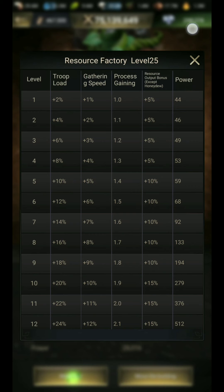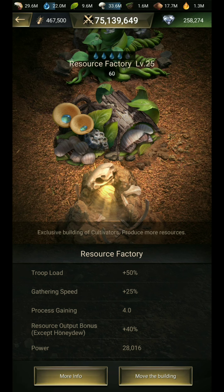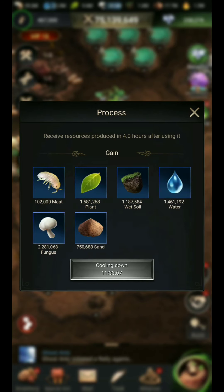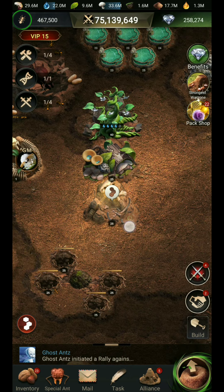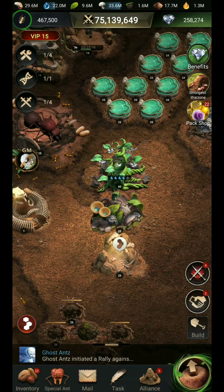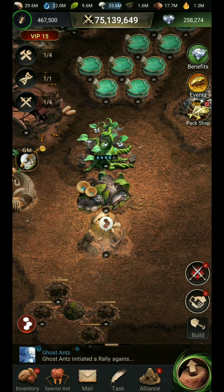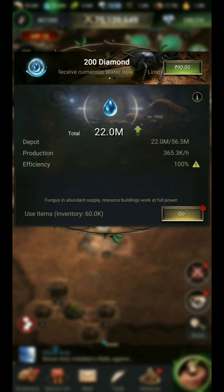You will gain a gaining process of 1.0, 1.1, 1.2 — it means if you upgrade to level 4, the 1.3 four-hour resource collection gives you a bonus collected every 12 hours. So you will get a large amount of water from here. These are the things you have to do to fulfill your water production.